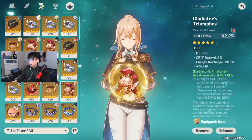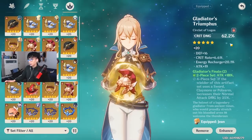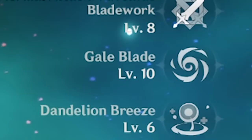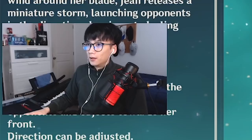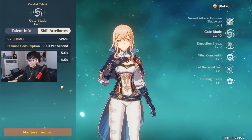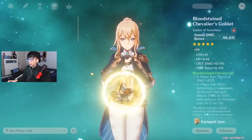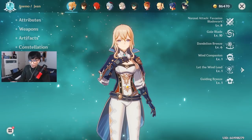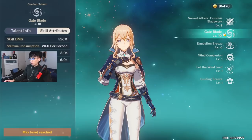For artifact main stats, I have attack, Anemo damage bonus, and crit damage. The Anemo damage bonus is mainly for her Gale Blade. My talent levels are eight, ten, and six — I'm primarily prioritizing Gale Blade, which I've already maxed. We're getting a skill damage of 526%, which is absolutely ridiculous. With the Anemo damage bonus cup, it's basically a mini nuke every six seconds — the cooldown for the elemental skill. Combined, I average around 22,000 to 29,000 damage just from Gale Blade.